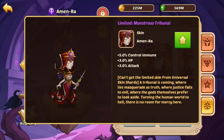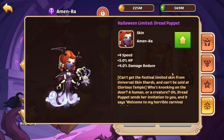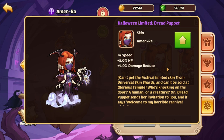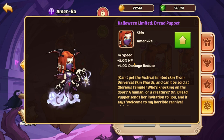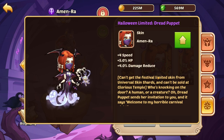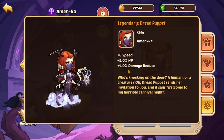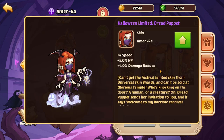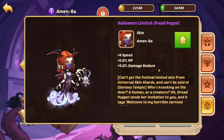She has two skins. The first one gives control immunity, HP, and attack — control immunity and attack feel wasted, so it's really only useful for the HP. The newer Halloween limited Dread Puppet skin is amazing: speed, HP, and damage reduce. With the upgraded skin you get 29% damage reduce not counting your aura damage reduce, which is really really good. Hopefully when it comes around again we can exchange for it.